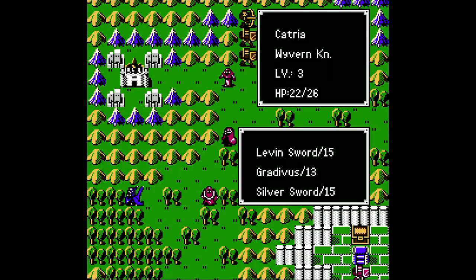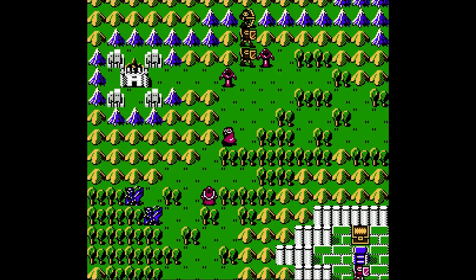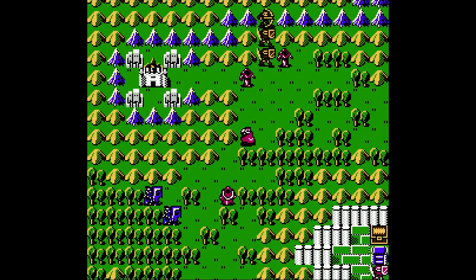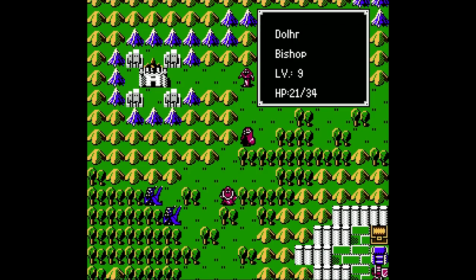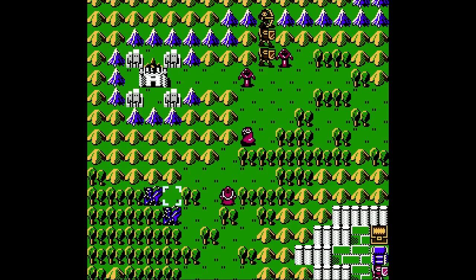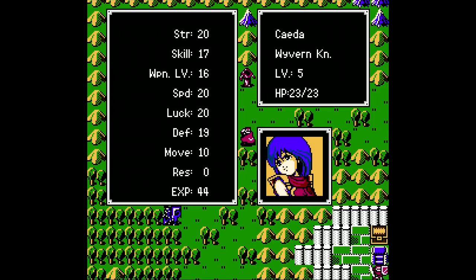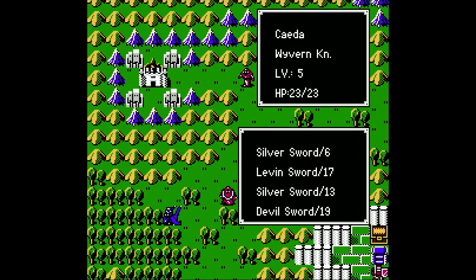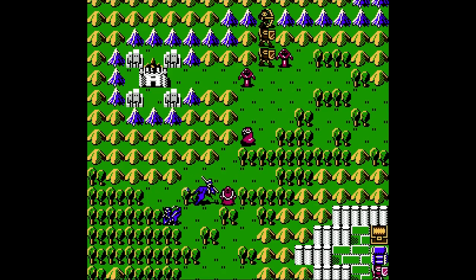With the thief now, I need Catria to kill the guy because the thief has an item that I would like to have. With the bishop there, what do we need? 33 attack power would kill them in one hit, or 23 in two hits. Can I get up to 33? Even with the silver sword I couldn't do that — I'd have to use my devil sword. And I think I'll do that anyway.